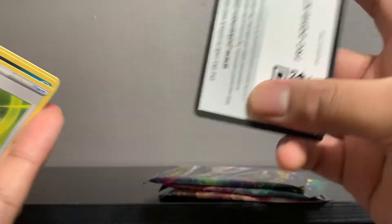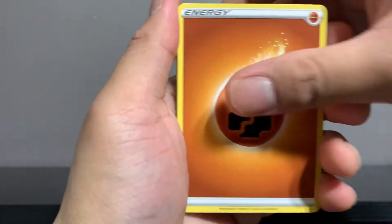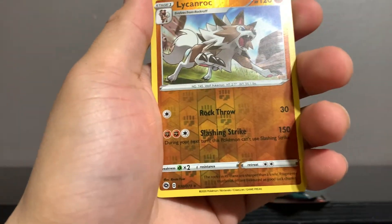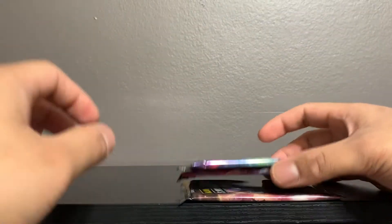Maybe it's saving the Charizard for the last pack — some last pack magic. We got four more packs to go. Here's your code card — I give out all my code cards every single pack opening, so tune in for that, or go back to my older videos and snipe some unredeemed code cards. Alright: Machoke, Poké Ball, Inkay, Zigzagoon, Trubbish, Full Heal, Regirock — and a rare Marnie hollow. Three packs left.